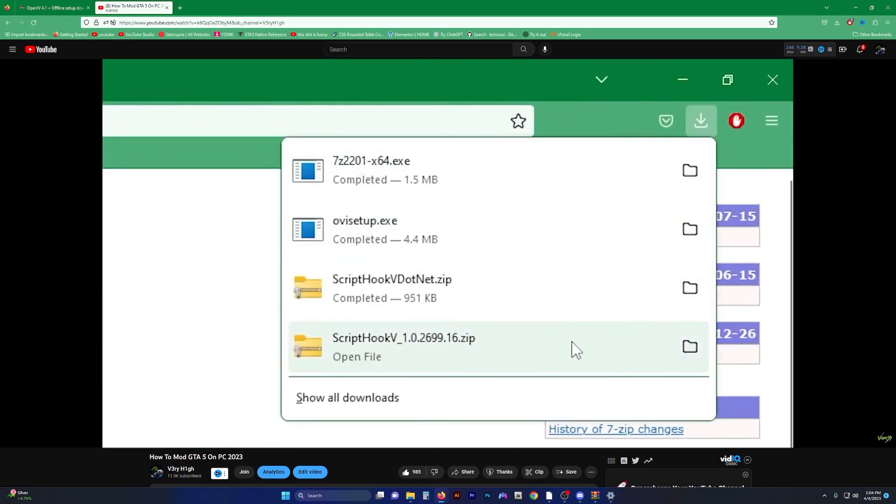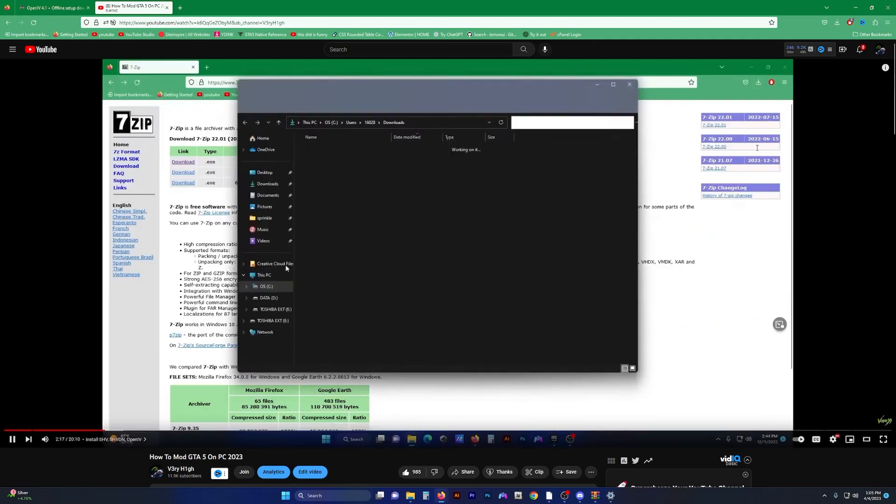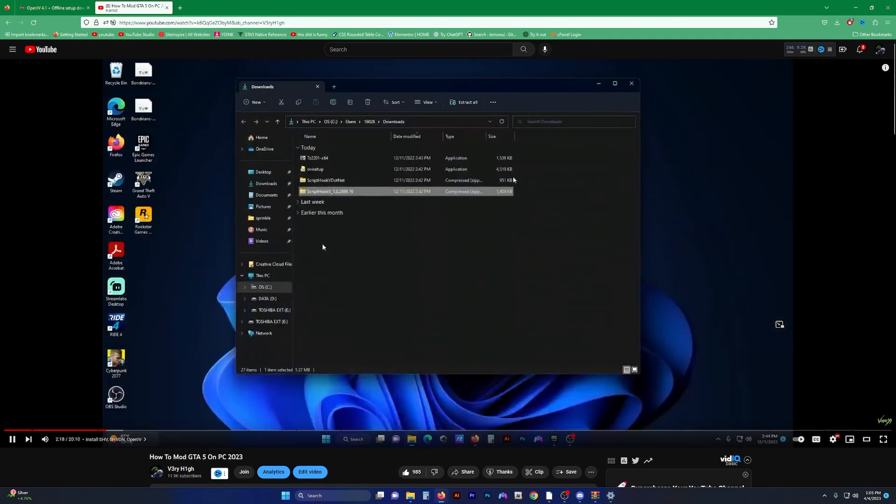We've got everything we need to download so far. Let's install ScriptHookV first. As far as ScriptHookV goes, I don't have a solution or fix yet — you need to ask your friends, family, or anyone online to help you out with the version that is compatible with your version of the game.